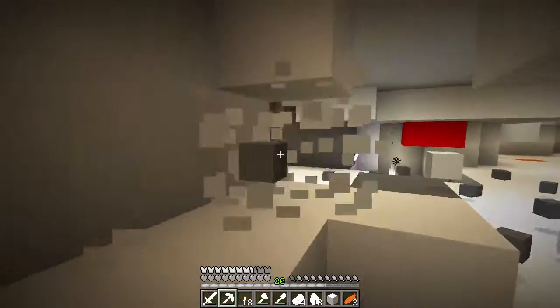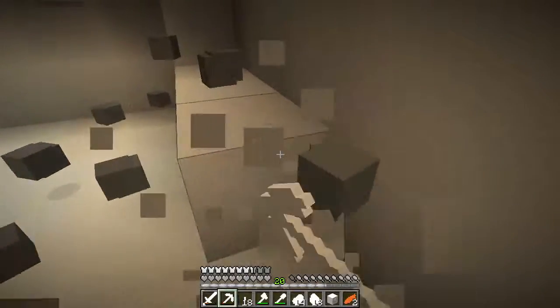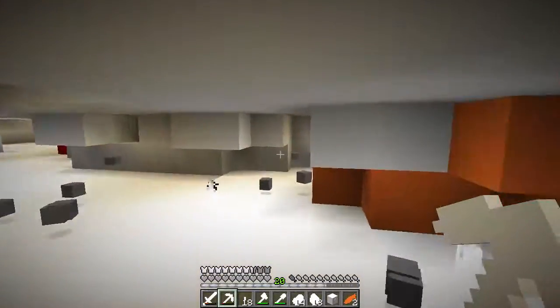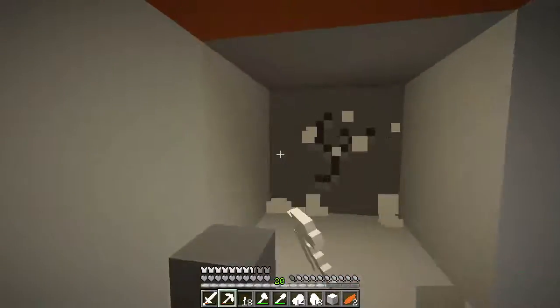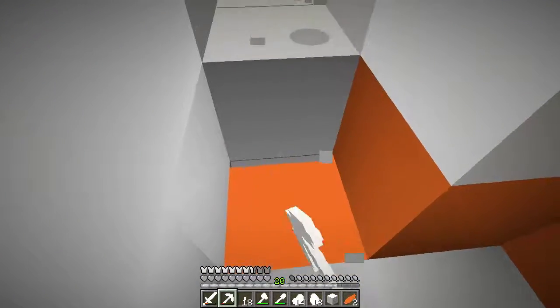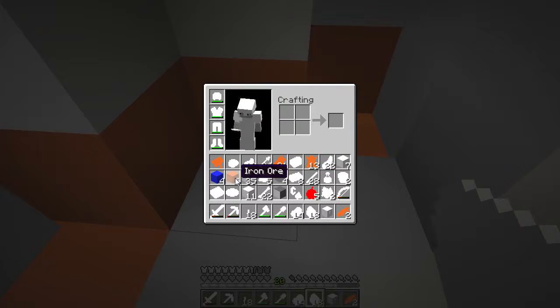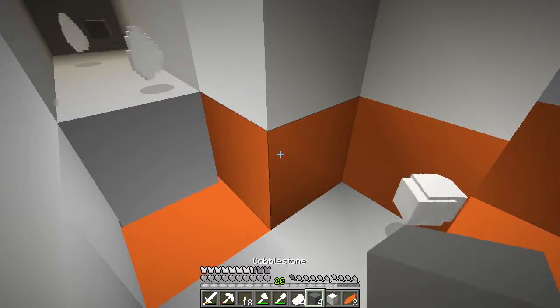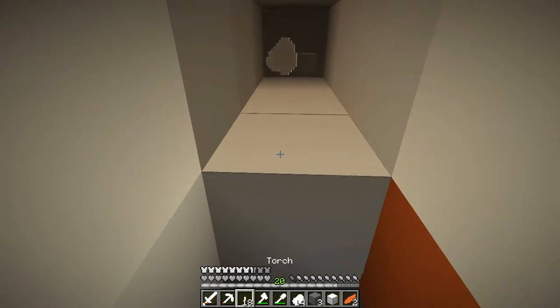Oh — coal, dang it. I get so excited. I'm hearing a bunch of mobs. Oh, I found another lava pocket. It looks like it might be a ravine — this could make for a good video. You want to come? Sure, just — oh wait, I just found another cave.